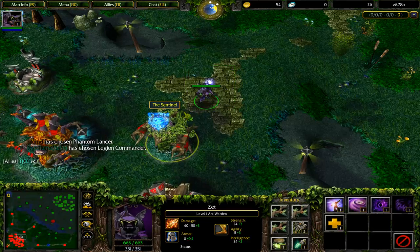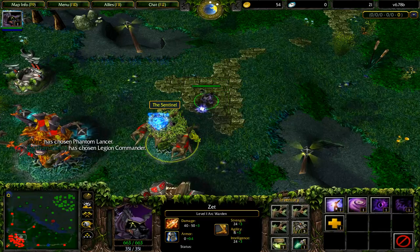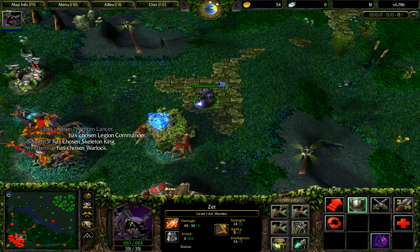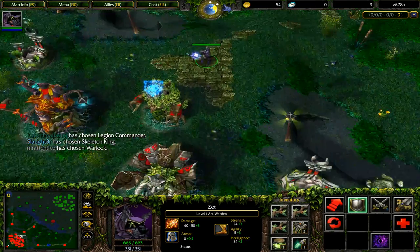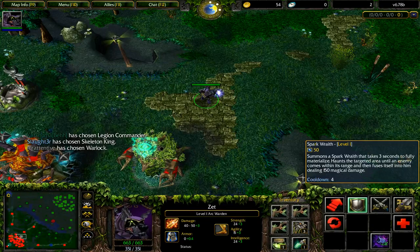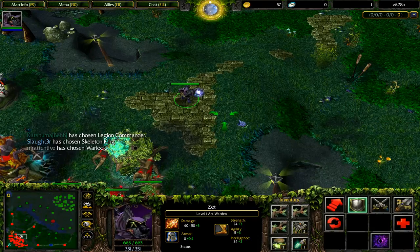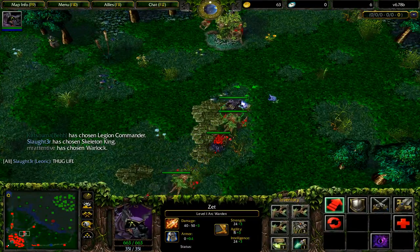This hero was introduced at 6.75, and it's already 6.78, so it's been a while. I'm going to take Spark Wraith level 1. What Spark Wraith does is it has a long cast range — I think 2,000. It forms a spirit over 3 seconds, gives you vision similar to Templar Assassin's Trap, has a duration of 50 seconds, a cooldown of 4 seconds, and does quite a bit of damage. Since it takes 3 seconds to materialize, opponents can easily dodge out of the way — that's how it deals damage.